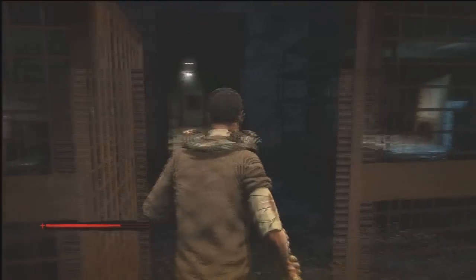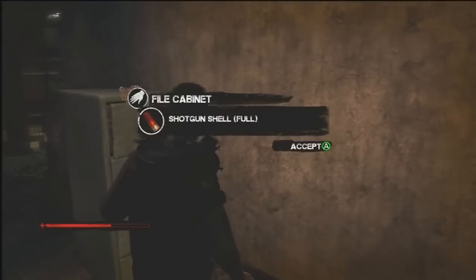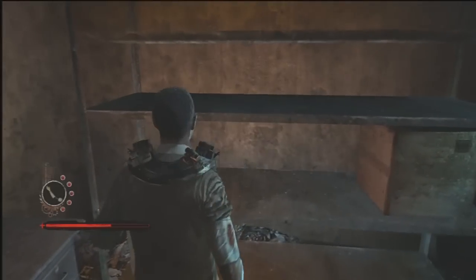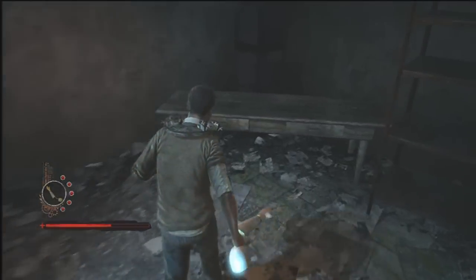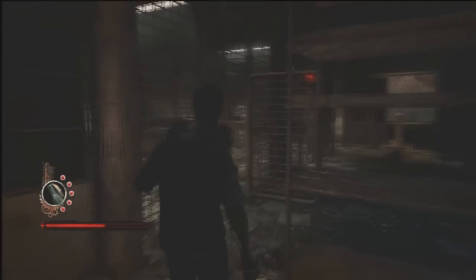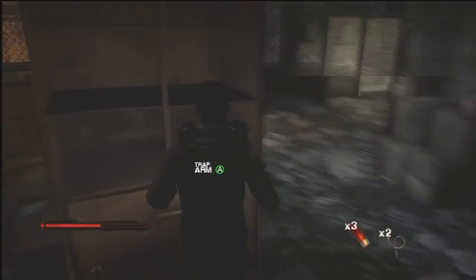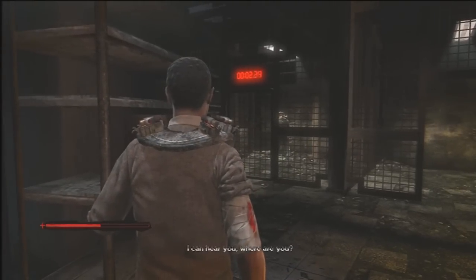Now we're waiting on this guy, so in the meantime we're going to come over here. If you have the lighter you can use a molotov, which I'll show you in a second. Or you can get the mannequin hand — I'm pretty sure this is the only spot where it is. If you want to beat him down with the mannequin hand you'll get the achievement. But on insane it's kind of hard. You can also just set that trap and he'll run right into it and die.